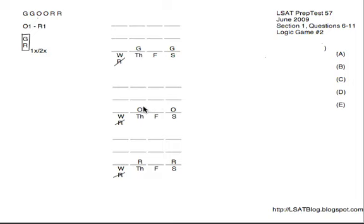If we had O on Thursday, that would be the first O since the second O would be on Saturday, so R would have to be on Friday as well as on Saturday — this would be R1, this would be R2. We know that we always have to have at least one person going on Wednesday, and our two O's and two R's are already used up. Therefore, we will have to have G on Wednesday — that would be the first G — and the second G will be on either Friday or Saturday. So you could put down G-slash on Friday and slash-G on Saturday to represent that rule.